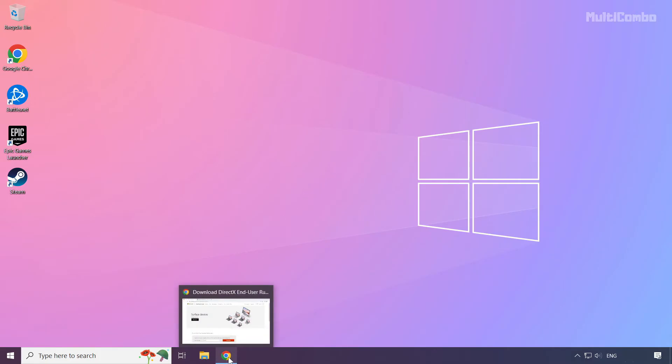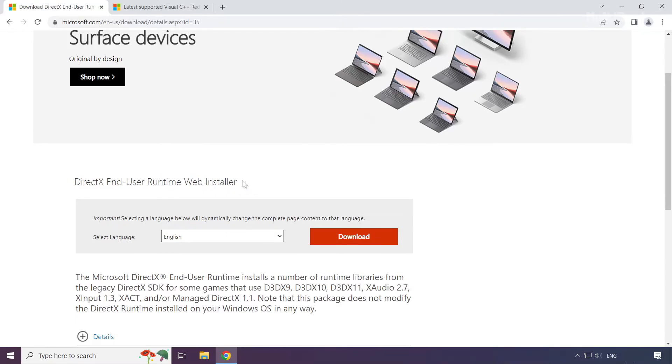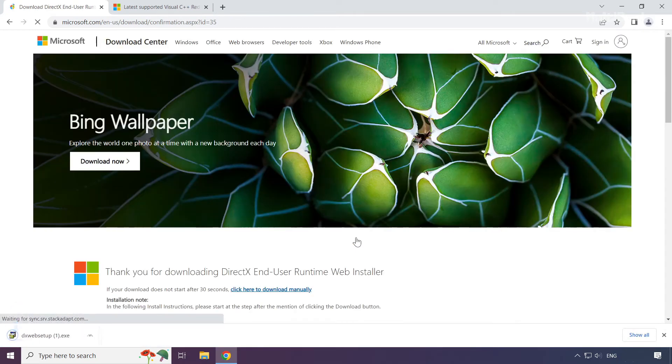Open your internet browser and go to the website — link is in the description. Click Download to get the DirectX installer.